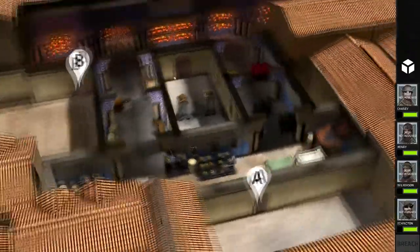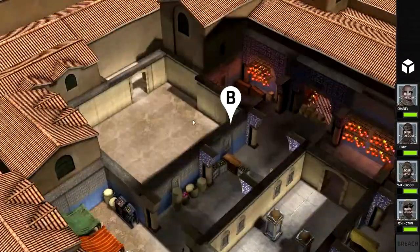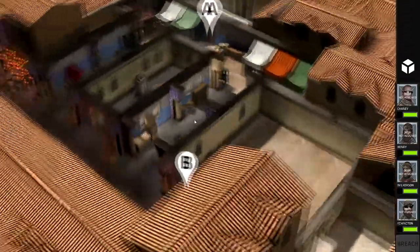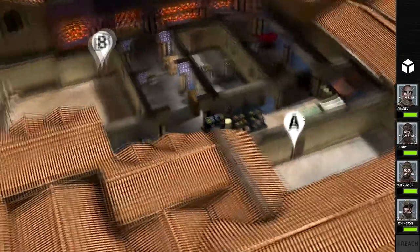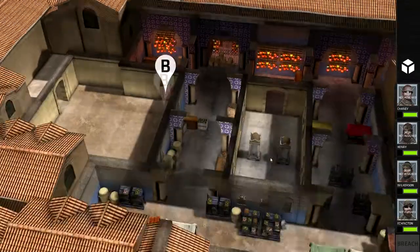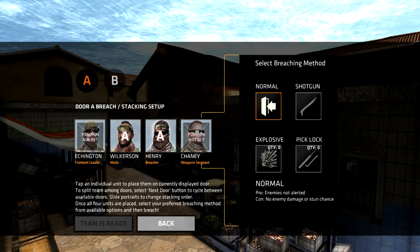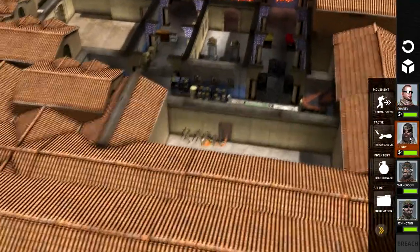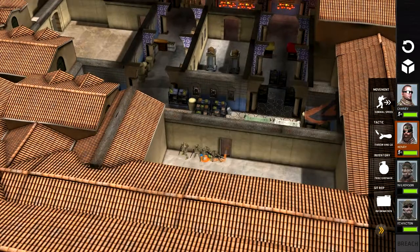Alright, this one's a lot more complicated. We've got two entry points, A and B here. It's some sort of market, which is awesome. So we go in from here and this side, or from here and have this side to worry about. I think I'm going to flood in from A. Alright, who is first here? Why is Chaney there first? Shouldn't the breacher be the one that goes in?